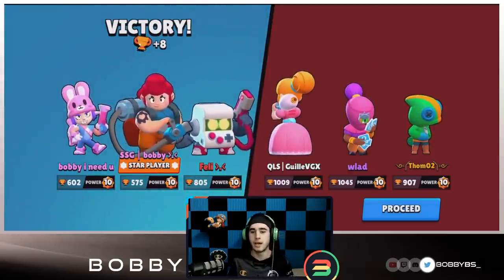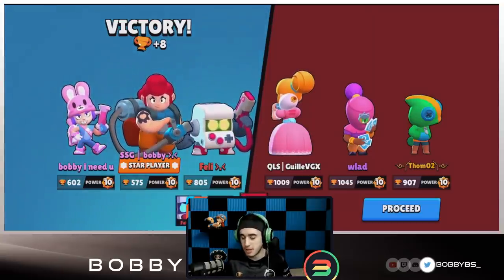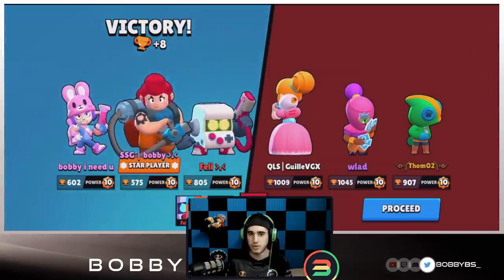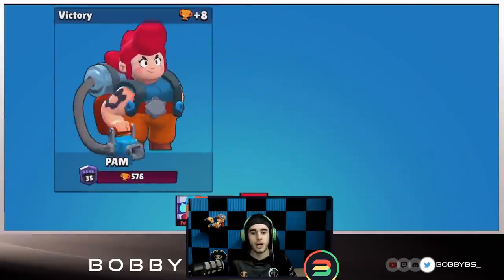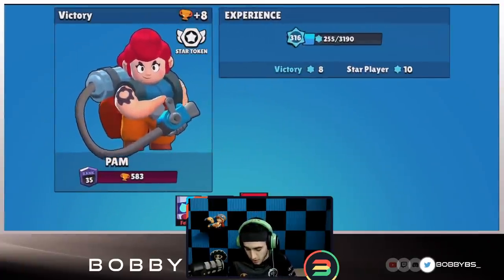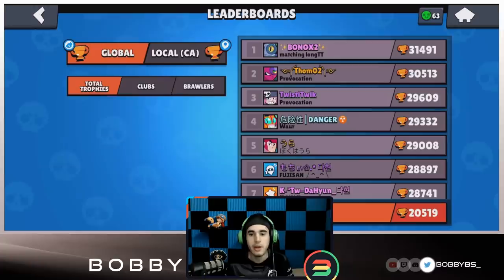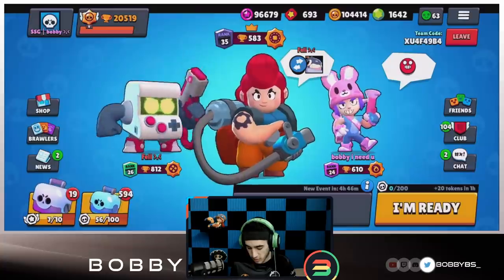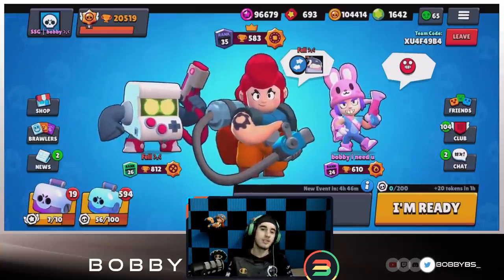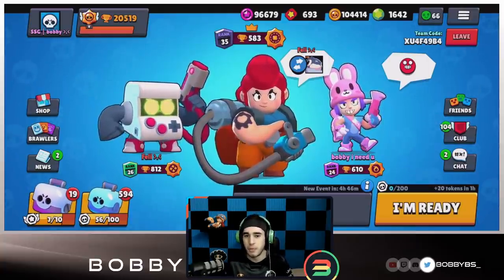That is a true testament to how good this comp might actually be - they're all 1K and above. Tom's pushing, GiJ is one of if not the best, he's just an amazing player. Let's check what place Tom is in the world just to testify how good this comp really is. He's currently second in the world with 30.5K, so that should explain just how good this comp actually is. Let's hop into the second game - I think we might have just found something very broken.